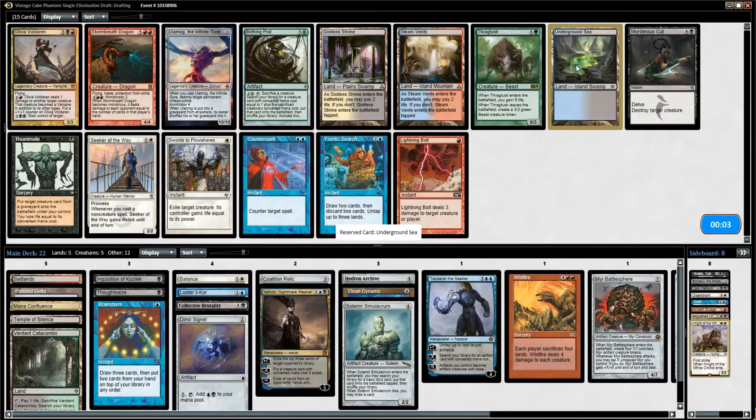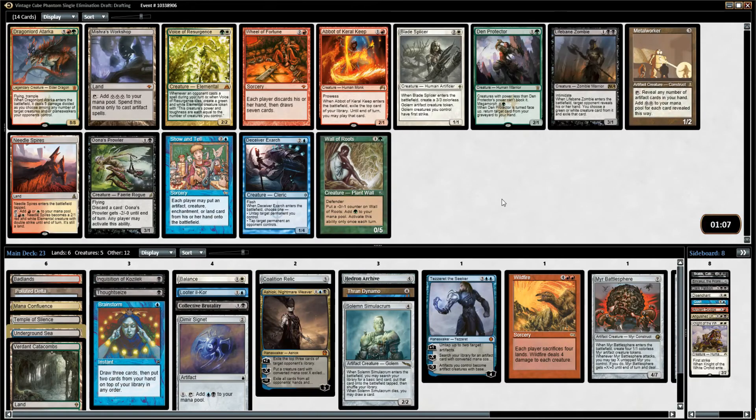I wouldn't mind Counterspell or Frantic Search, but the mana is a little bit rough right now and I need to fix that.